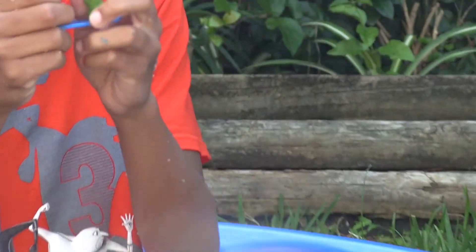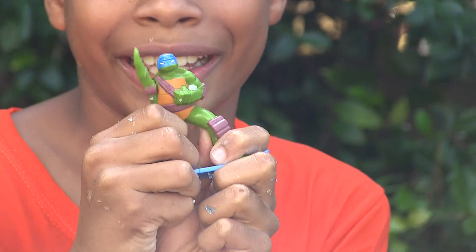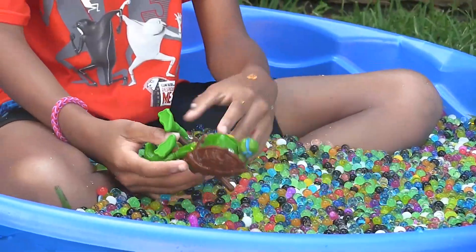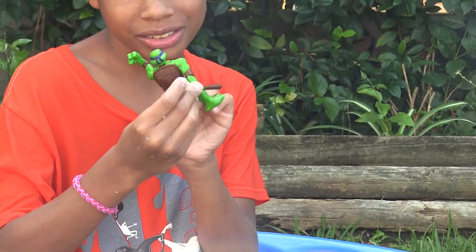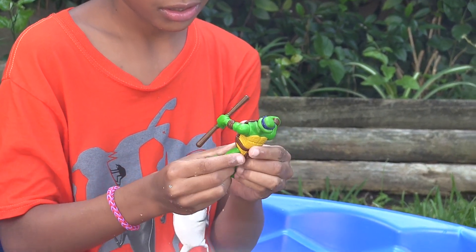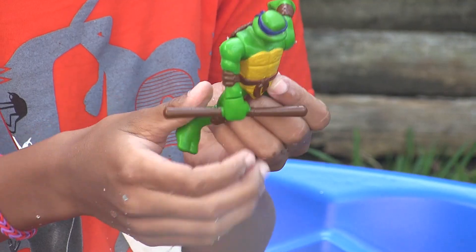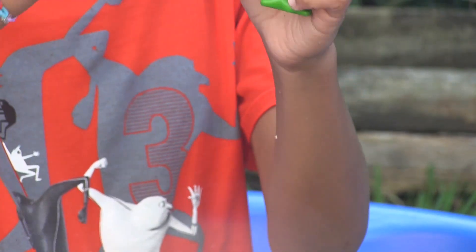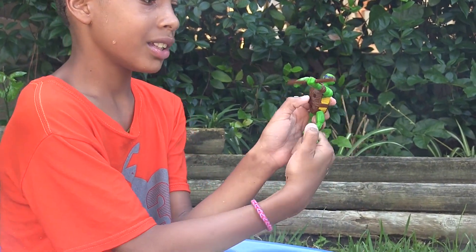Oh wow, we have the Teenage Mutant Ninja Turtle Leonardo. He doesn't have his weapon so this is what he does. We also have another Teenage Mutant Ninja Turtle — actually look at this one. He's supposed to spin his bow staff. Yeah, this is Donnie. Let's spin his weapon.